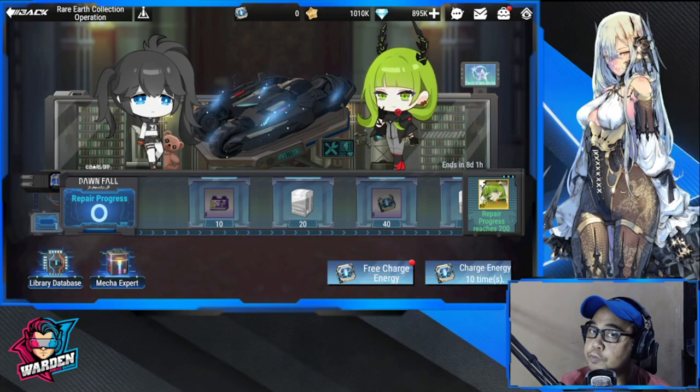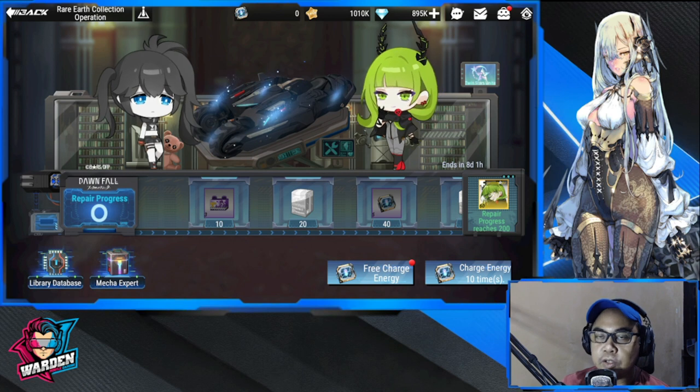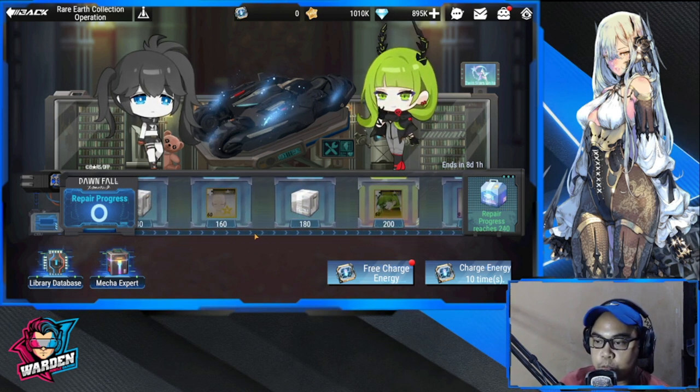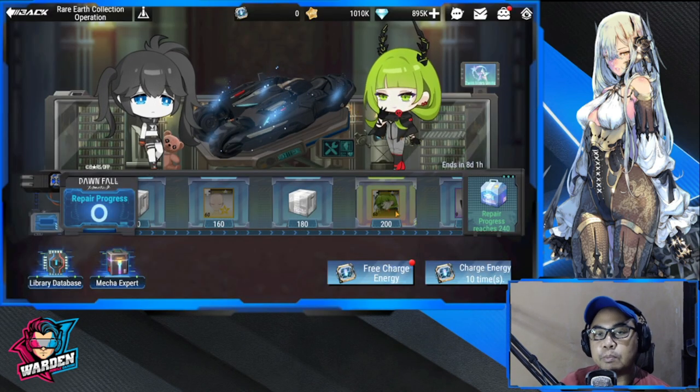Hey everyone, welcome to Figure Fantasy. We're here with the Rare Earth Collection Operation — this is where you get Dead Master. To get Dead Master, you need to have at least 200 ships. Once you reach 200, you acquire her, and you can sync her with Empress — whatever level Empress is, she'll be the same level.